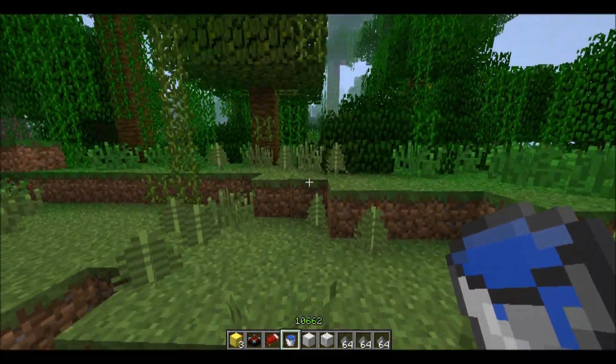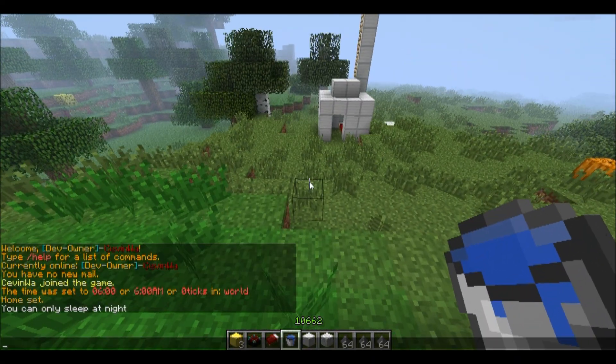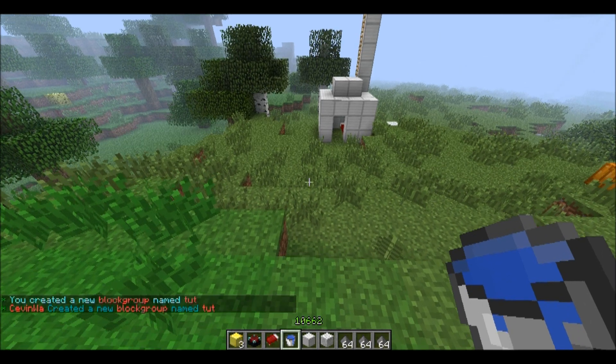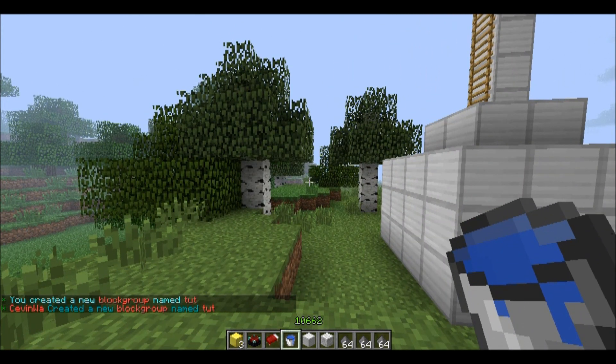First I will tell you how to create a block group. To do so you type PBN or 'new' and then some random name. I'm going to call this 'Toot'. Now it's called Toot and you can see the message: 'Kevin Va created a new block group named Toot'.